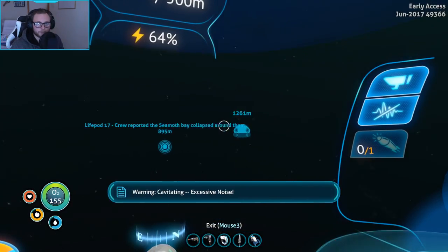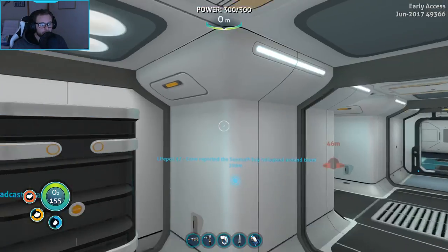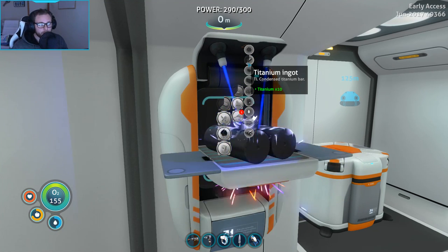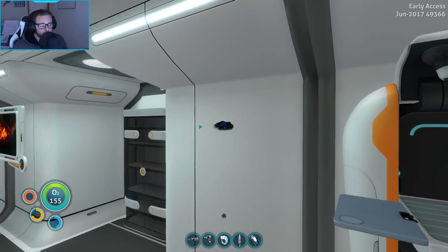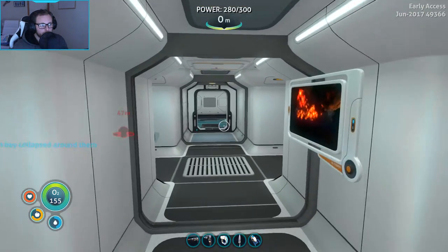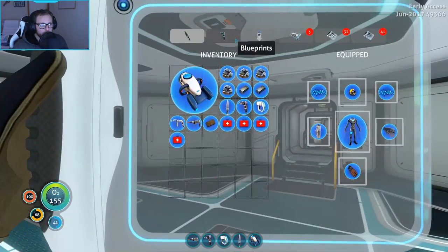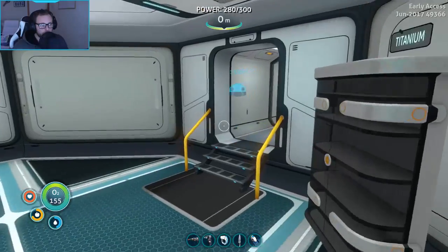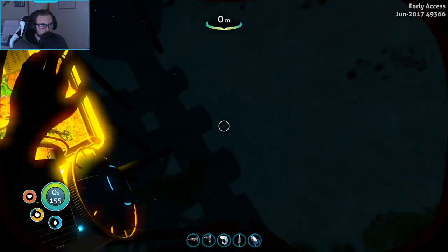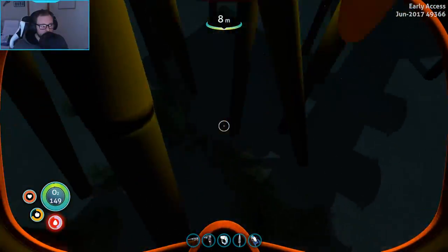All right, we're back at the base and we're going to start making this nuclear reactor. We need to get some titanium ingots together - I have titanium from the locker, from the Cyclops, from all the alien containment things we collected. Step one: we need four lead, one for the reactor rod and one for everything else. There's the lead. Now we just need lubricant, which is easy to get from outside our doors.